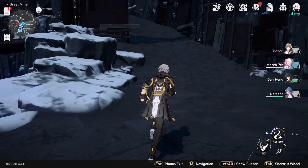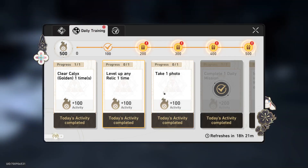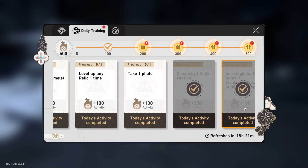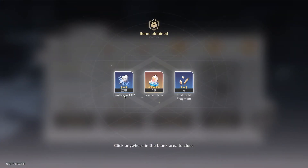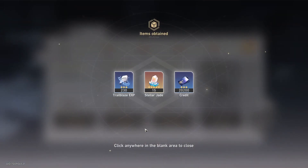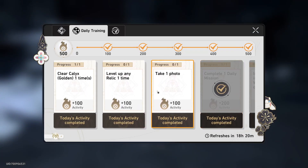We start by holding down the tab button, and this opens up the wheel. First, you want to go to your interstellar guide — you just release tab while looking at the thing you want to actually do. You have the daily training, which is your daily missions. You can see I already completed all of these and they are very, very simple to do: level up any relic one time, take one photo, complete one daily mission. These are all incredibly easy and the rewards you get are quite awesome — 230 Trailblaze XP and Stellar Jade, which is always welcome. You should always do these; it will literally not take more than five minutes.